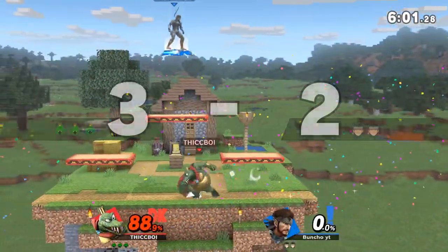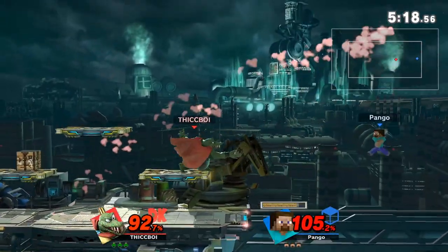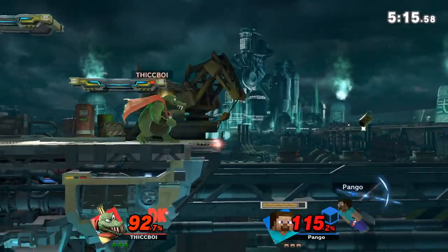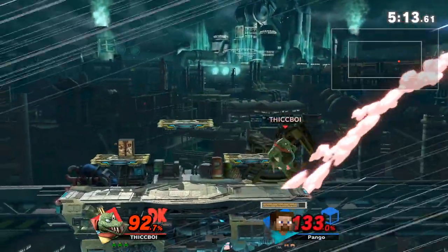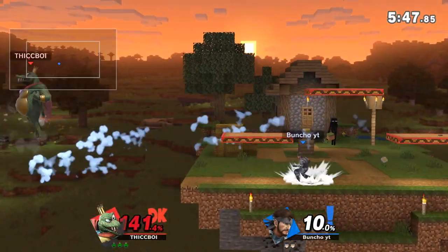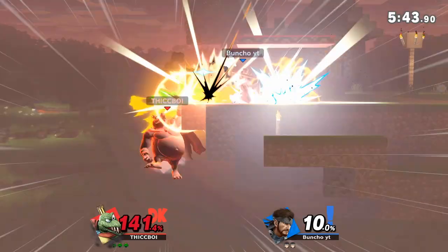They could also jump away and respect the crown. For setting up neutral, most of the time you should position the crown when you're in advantage state, especially when your opponent is off stage, to condition them to recover low and set up edge guards with nair to take early stocks. It is also possible in some cases to use crown throw to escape juggles, depending on whether the opponent's aerial can be crown armored in that exact moment.